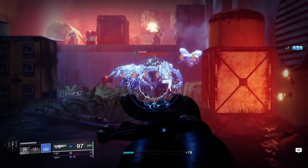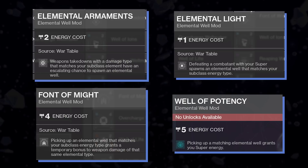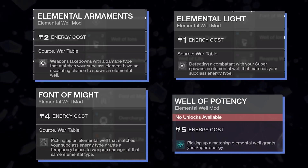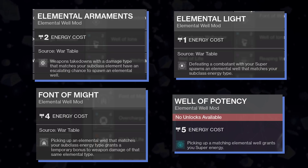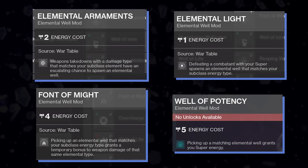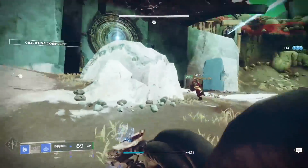If you get the gun and want to try out a really fun build while we wait for the catalyst to drop, go to your guardian and put on the following armor mods: Elemental Armaments, Elemental Light, Font of Might, and Well of Potency from your artifact. The goal is an elemental well build that gives you a lot of super energy in PvE quickly. Elemental Armaments gives you a shot at spawning an elemental well whenever you kill an enemy with a gun damage type that matches your subclass, so with the new exotic trace rifle you'd have to be playing stasis. Font of Might gives your scepter more damage output when you pick up a stasis elemental well while on a stasis class. And Well of Potency gives you additional super energy every time you pick up a well.